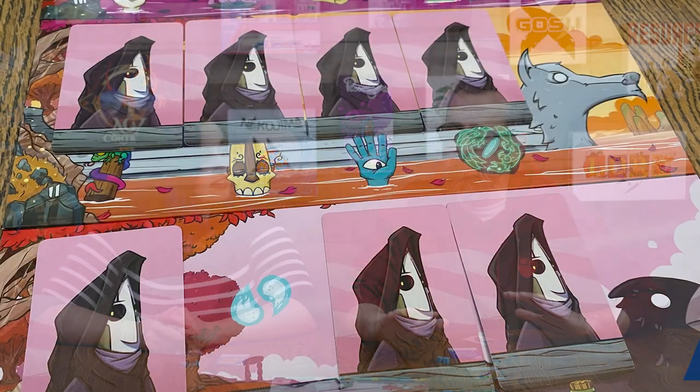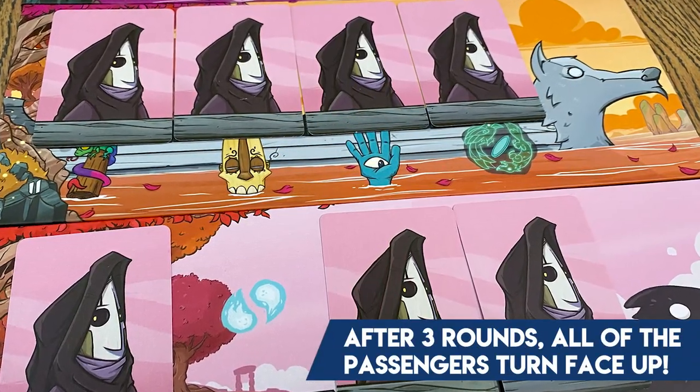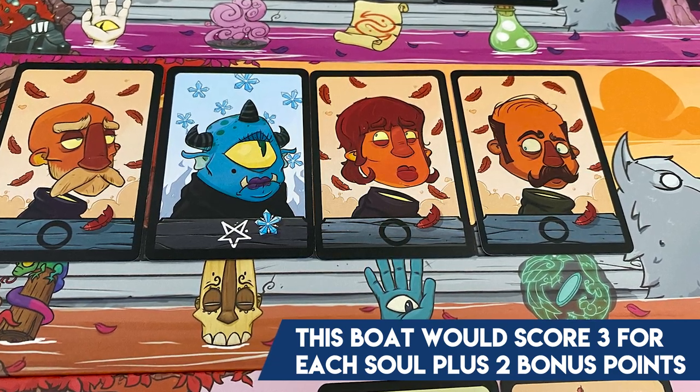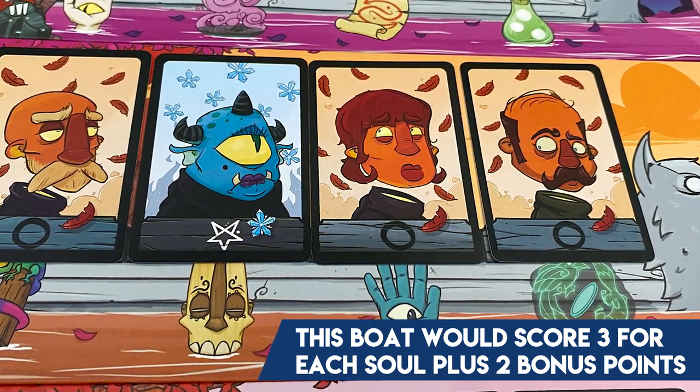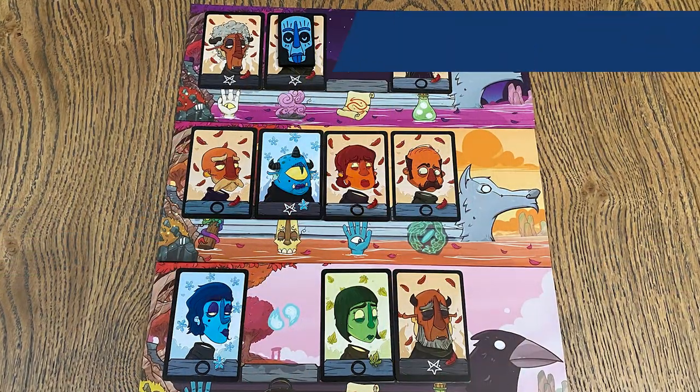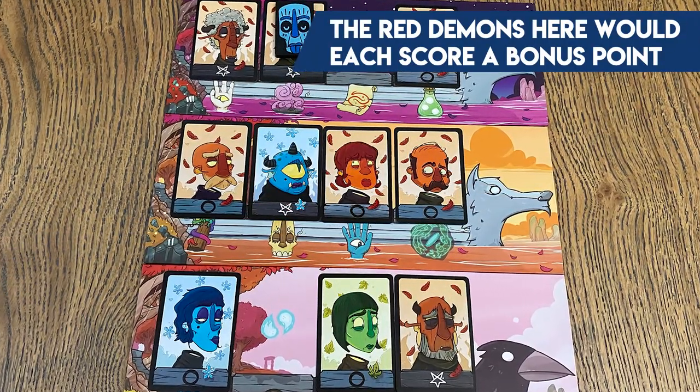We'll jump ahead and tell you a little bit how things score. The boats are going to go at the end of each round to the afterlife. The other boats are out of the game. The three boats that are over there have a bunch of typically face-down passengers. There may be some gifts that turn them face up, then you turn them all face up. Each demon will score a point for the demon team, each soul one point for the soul team. The souls are going to get bonus points if an individual boat has more than one of the same color soul — say if there's a boat that has three red souls, it gets three points for souls plus bonus points. The demons score for adjacency — they want to have a demon next to the same colored soul. The adjacency is interesting because it can be not just left or right on its same boat, but also up or down in the boats that came before or after it.